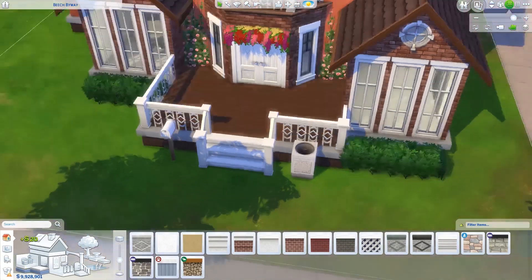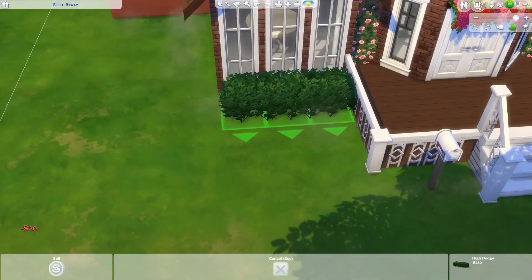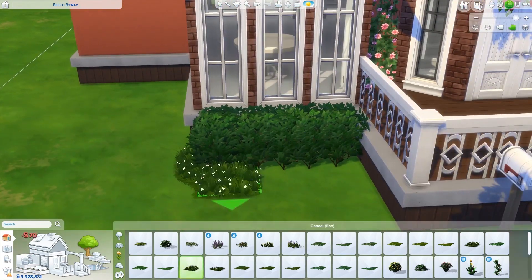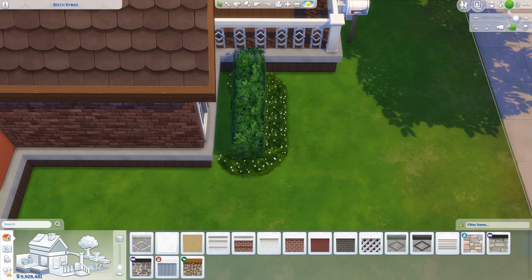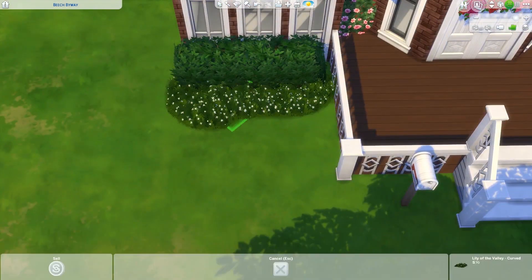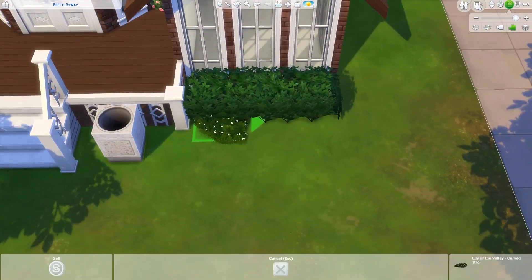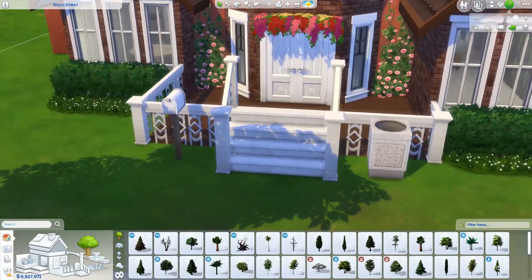I just want to create a Sims family and move them in here! Normally I go for pastels — pinks, blues, mint greens, lilacs — but for some reason I've got this autumn color building bug going on right now, so expect to see more videos like this coming soon.